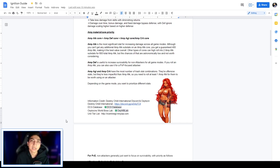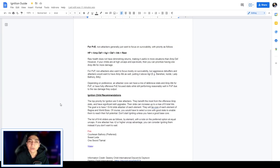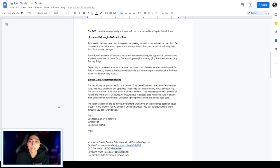Depending on the game mode you'll want to prioritize different stats. For PvE, non-attacker units generally want to focus on survivability with priority: HP over amp defense, amp defense over AGL, AGL over defense, defense over flat attack, flat attack over the rest. Raw health does not have diminishing returns making it more useful than amp defense in most situations. However if your Childs are at high uncap and SPA levels you can prioritize one amp attack for more damage.